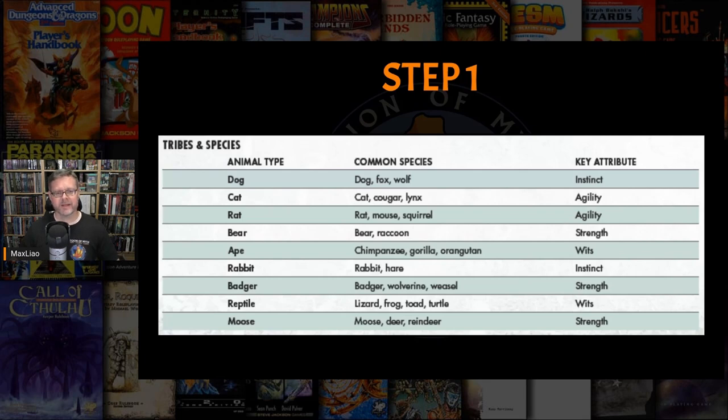The character's animal type is the most important decision you'll make — even more important than the character's role. As you can see on the screen, there is some variation within the animal types. For example, the dog type includes dogs, foxes, and wolves. I selected the rat animal type for this character — specifically, she is going to be a squirrel. The rat or squirrel's key attribute is agility, and I'll make a note of this for later.